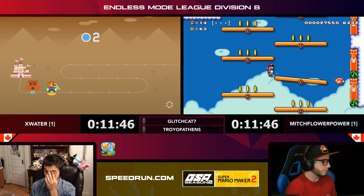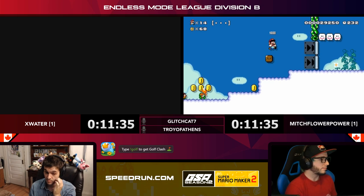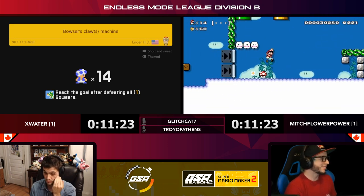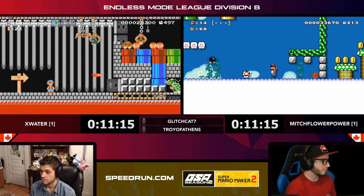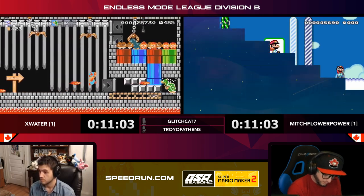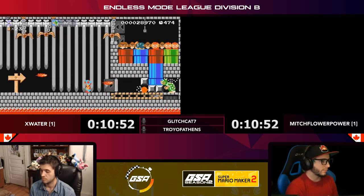Mitch thinking about that jump to the right, got up on top of that picture — oh, that was really close, nearly didn't get the claw to grab him. Interesting Bowser fight here — you defeat the Bowser with the bombs, getting him out of the way so you can do the bombs pretty simply. That's going to be another clear for Mitch, getting a 1-up at the end for good measure. X Water fighting this Bowser crane game — looks like he wants the cranes to pick up bombs and kick them through. People getting creative today with these Bowser fights.